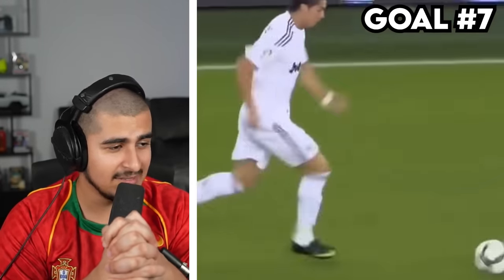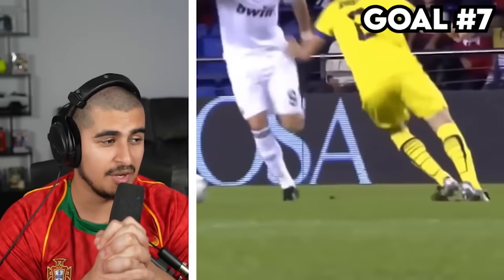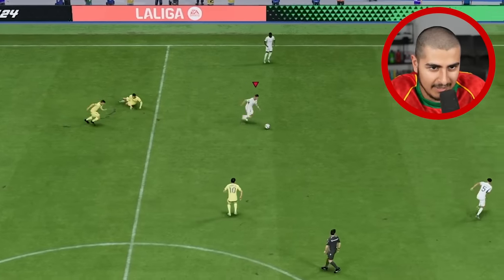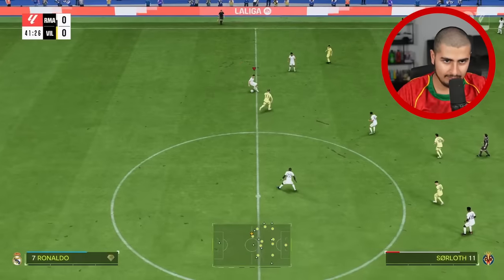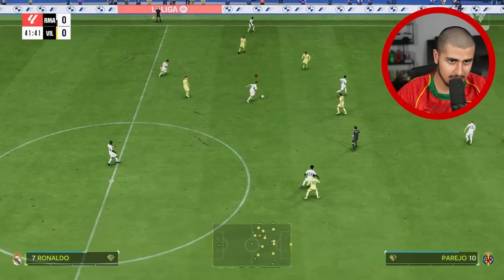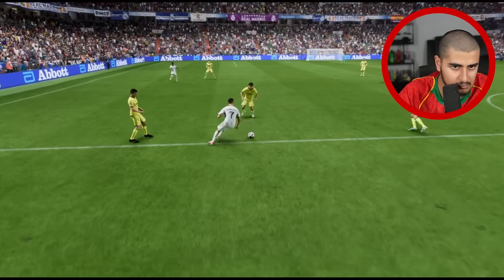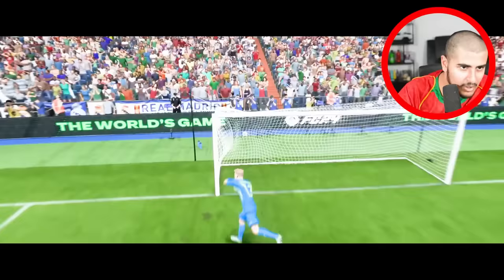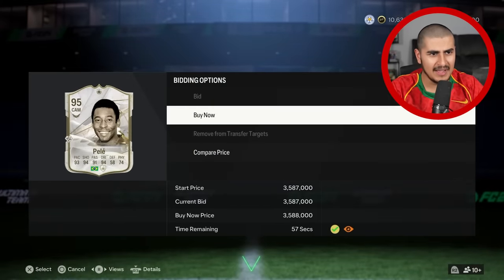Goal seven: Ronaldo chops a player from the halfway line, runs down the wing, skills another player and finishes in the bottom corner. The first few attempts went terribly, but I kept trying. Eventually I dribbled through the defense beautifully — it went in the top corner rather than the bottom, but I'm taking it!